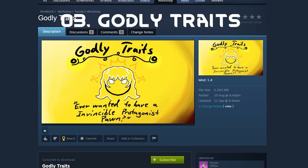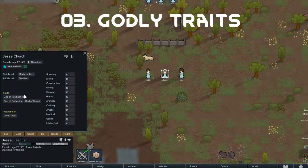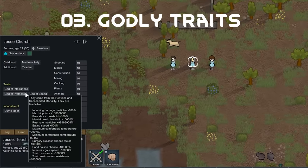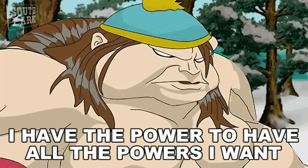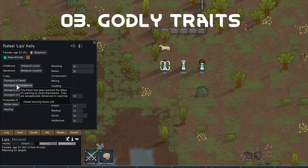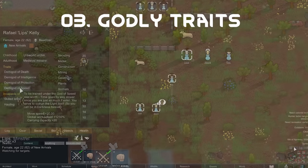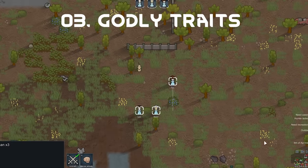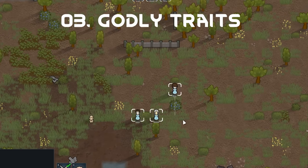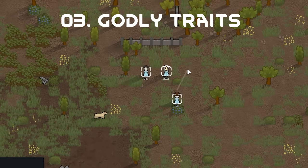Speaking of gods, how about some godly traits for your pawns? I know, overpowered and whatnot, but sometimes you want to have that super OP run where you want to cause trouble and make it everyone else's problem. Despite this being a first-time mod from the creator, it actually has a bit of balance — the traits are extremely rare, like one in a million rare. Plus it comes with curses to counterplay, like a speed curse where everything your pawn does is fast, except moving. For a first-time mod, actually pretty good traits for a bit of OP fun.